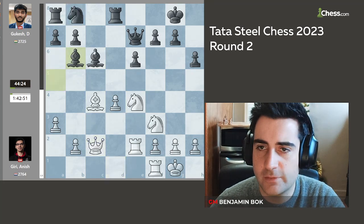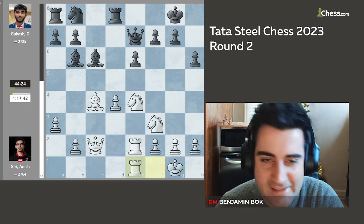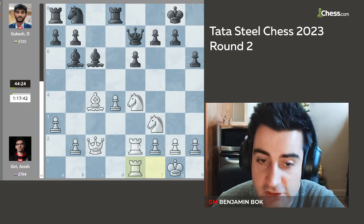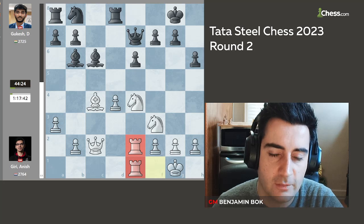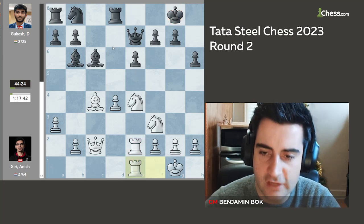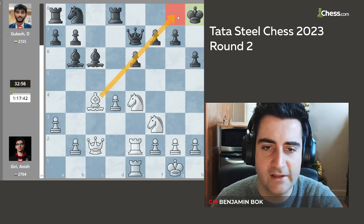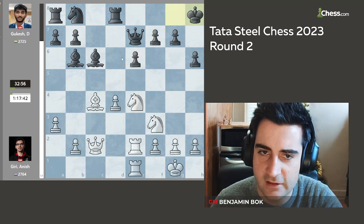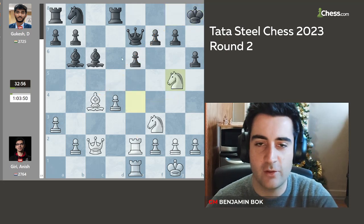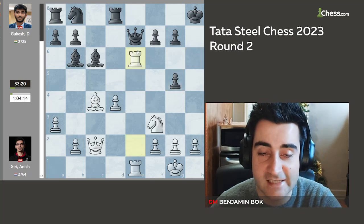Gukesh played bishop e6 and Anish plays rook f1, rook fe1. This doesn't solve any of the problems for Gukesh. Now that the rooks are doubled on the e-file, Anish is looking to go after the king. Gukesh plays king h8, stepping out of the diagonal so that white does not have a move like knight eg5 and maybe a rook sacrifice. But Anish plays knight eg5 anyway — takes and rook takes e6!